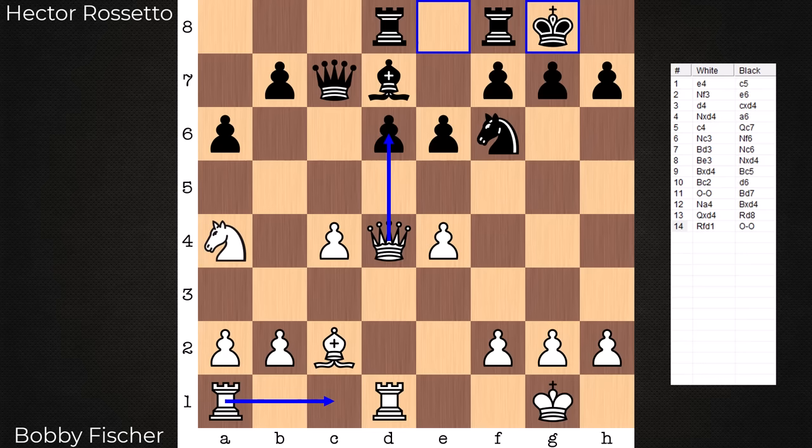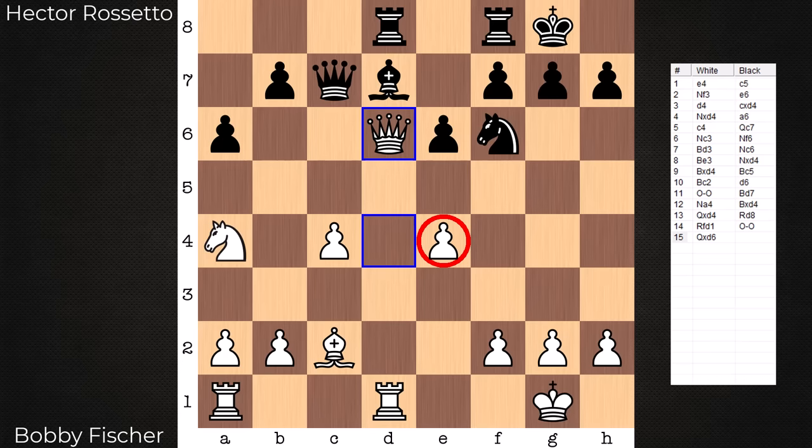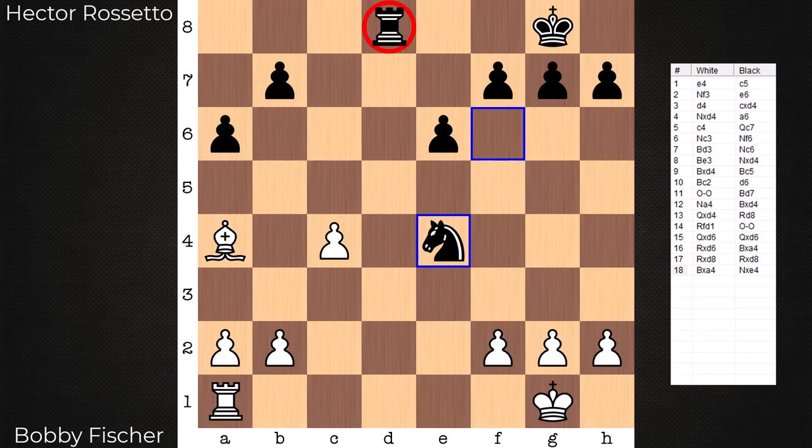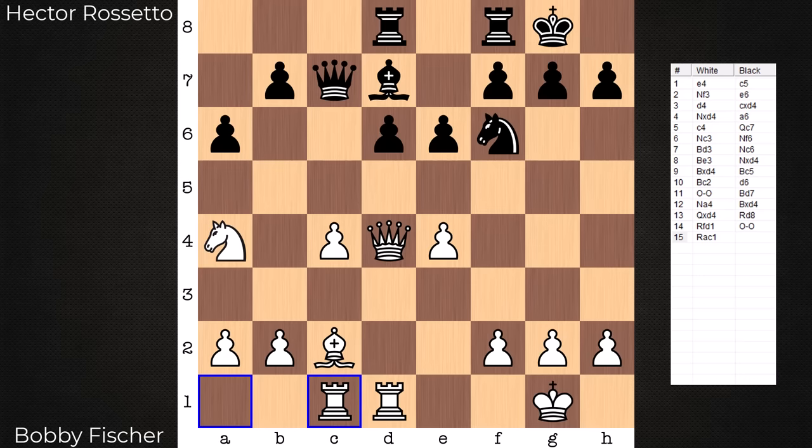You can't win a pawn in this position by taking on D6. In the game, it's Rook A to C1. If White takes on D6, we're going to get mass exchanges and this pawn is going to fall in the end. After you take like this, this guy's up for grabs — balanced material, rook on the open file. Not really a line for White to go down. So it is simply Rook A to C1.